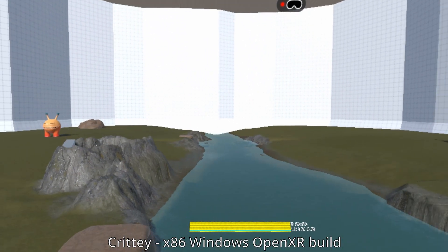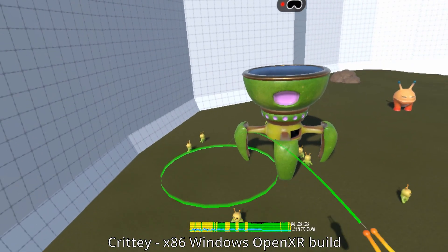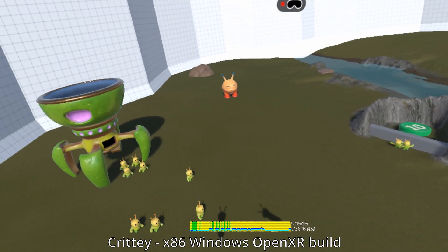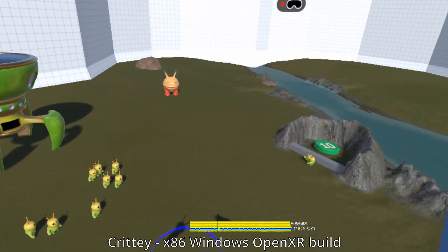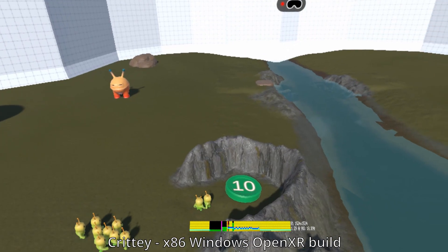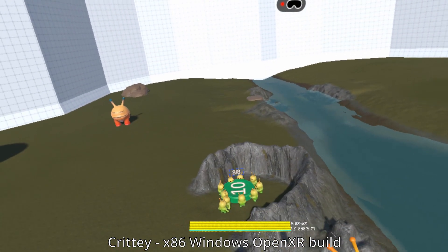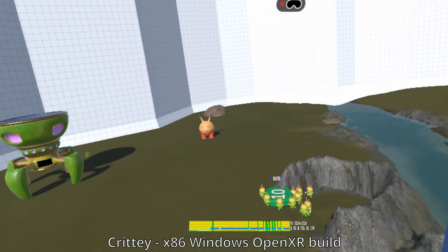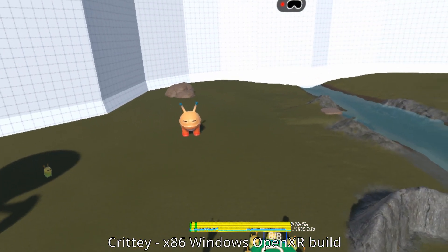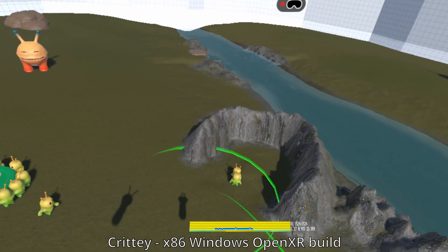There's a fancy water shader going on. It could definitely be running better. This is just level one — it gets more complex. Anytime anything gets destroyed or created, it'll do a little stutter because the game is regenerating the navigation mesh for the creatures. It's probably possible to optimize further, but this is a jam game and I didn't spend too much time on it.